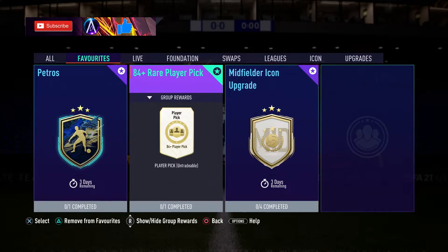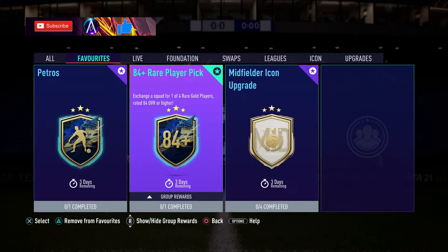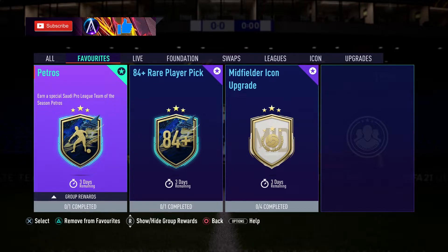What's going on guys, second SBC of the day. We've got the 84 plus rare player pick coming in price-wise around 17-18k, so really not bad at all for the potential of the cards you could get. One out of four players as well, which just ups those odds.